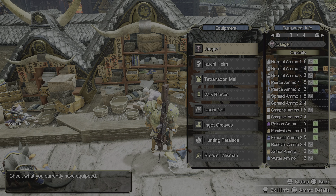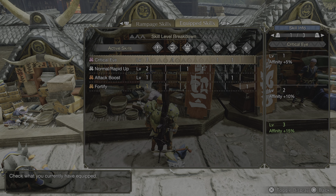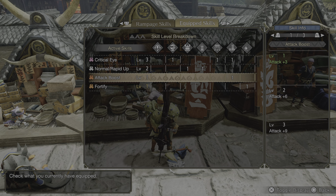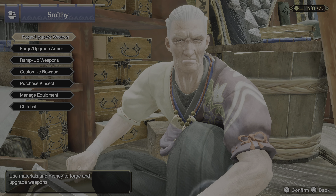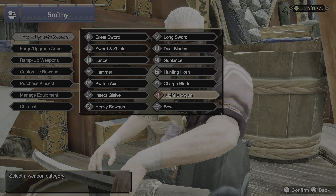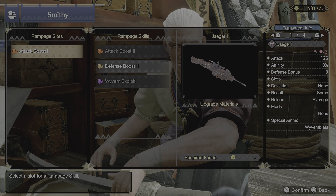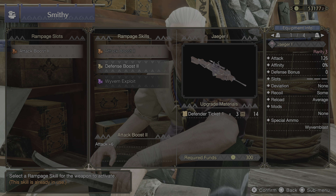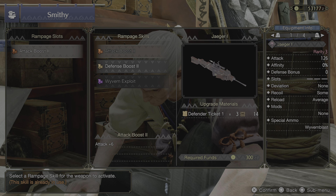With those pieces combined, you get Critical Eye level 3, Normal Rapid Up level 2, and Attack Boost level 1. For Ramp Up, after you unlock it through the village or the hub, just go with Attack — it takes 3 Defender Tickets — that's plus 6 attack. And you're good to go.